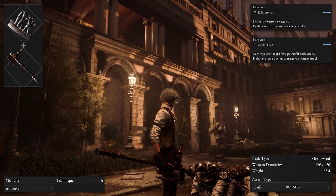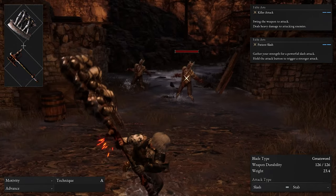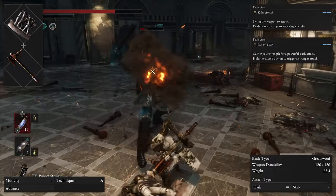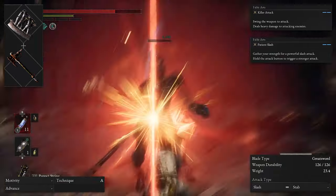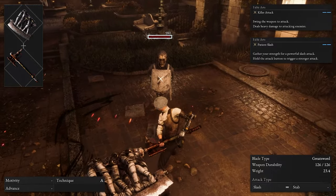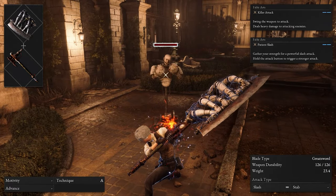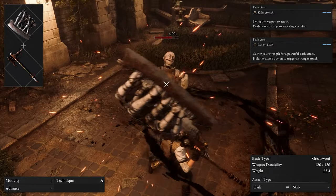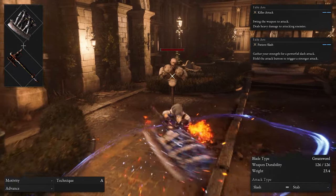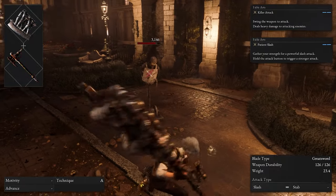The fourth weapon combo is one of my all-time favorites and probably the one I use the most: the live puppet's axe blade and the booster glaive handle. This combo is so versatile — the speed, range, and damage is all there. The booster glaive handle is an amazing choice for technique builds thanks to A tier scaling. It also has one of the best charged heavies in the game, executing a powerful strike that thrusts you forward towards your enemies. The patient slash fable art on the booster glaive handle can hit all enemies around you and can be charged for a stronger attack. Paired with the killer attack fable art on the live puppet's axe blade, you can execute a faster and more lethal attack that deals heavy damage. I used this weapon for my entire new game plus playthrough and it made everything a breeze — effective against all enemies and all bosses.